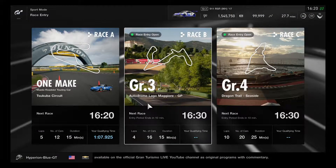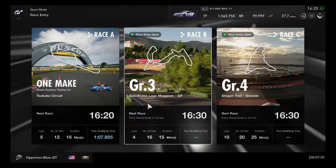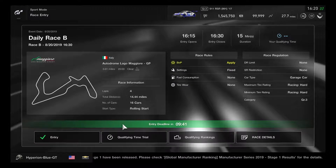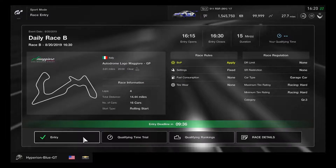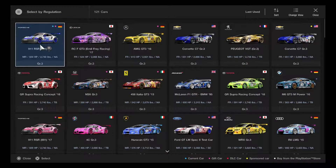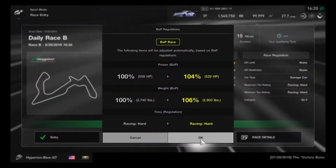Hey, what's going on you guys? This is Hyperion Blue GT. It's time for the Group 3 race on Gran Turismo Sport. It's time to go back on to Autodrome Lagomagio Grand Prix for another run, and this is going to have everything changed up for a different condition. We'll be using the Porsche 911 RSR 2017 for another round of the race.